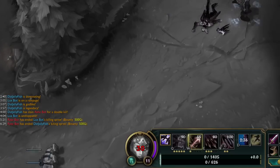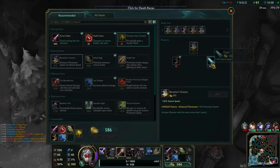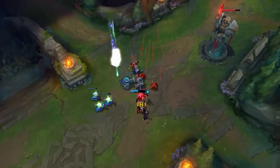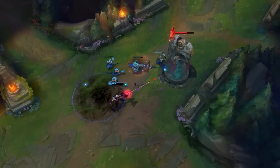Don't worry, though. You don't lose any items, gold, or experience on death, and you can even buy items while waiting to respawn. Of course, killing your enemies also takes them off the map for a brief period, giving you the perfect opportunity to advance and demolish their turrets.